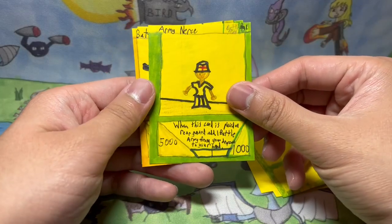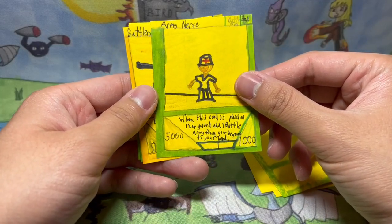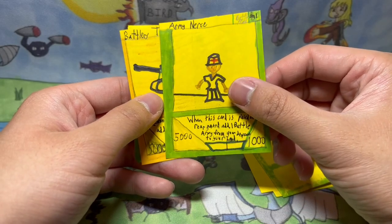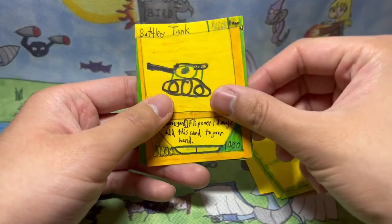Army Nurse — it's a nurse card. When this card's placed in your rear guard, add one Battle Army card from your deck to your hand. Yeah, this is like the nurse in battle, and it was like another army card, and that was fun to make.